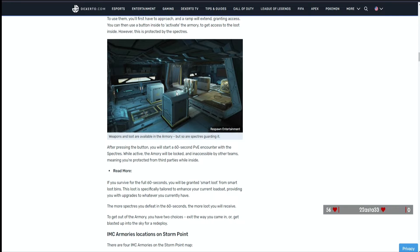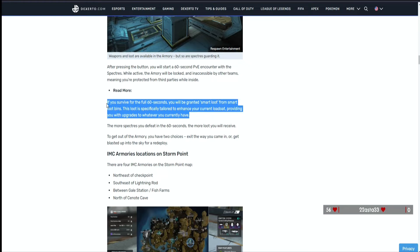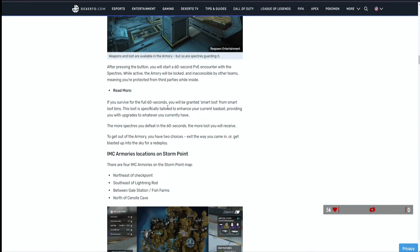If you survive the full 60 seconds, you'll be granted smart loot from smart loot bins. This loot is specifically tailored to enhance your current loadout, providing upgrades to whatever you currently have. So that means you could come in with an R-301 and get extended mags, or have a Wingman and get the fast reload attachment. Getting add-ons for guns that are typically hard to find attachments for - that's pretty nice.